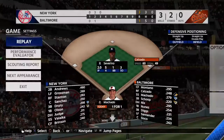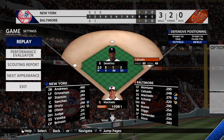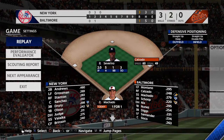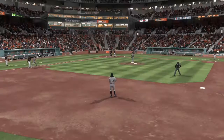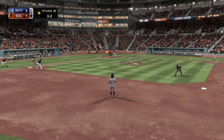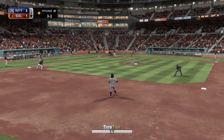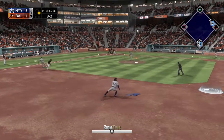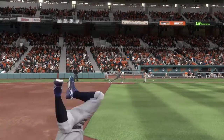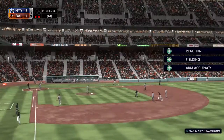Here's Manny Machado now. Previous history with Luis Severino — comes in with six hits in 27 at-bats, two of those hits were home runs. Now the payoff pitch. Taylor made to short — six, he's got it. On to first, and they get the double play. But boy, was he ever upended.